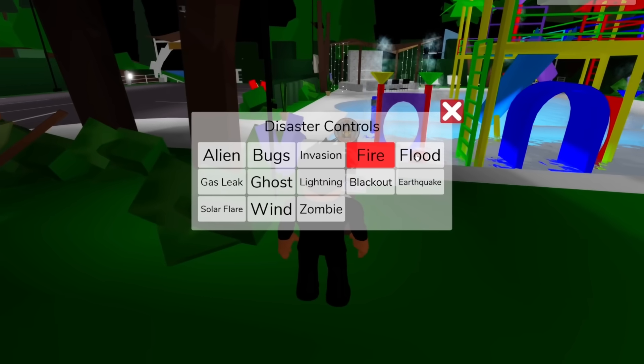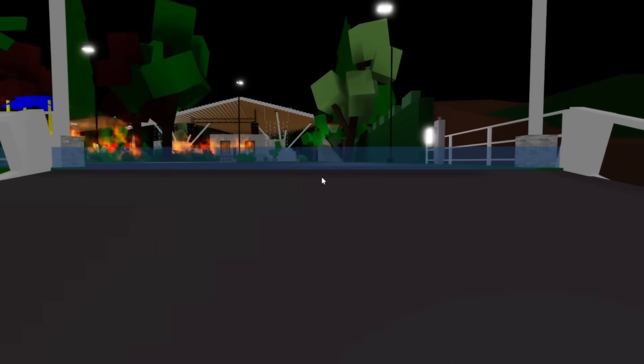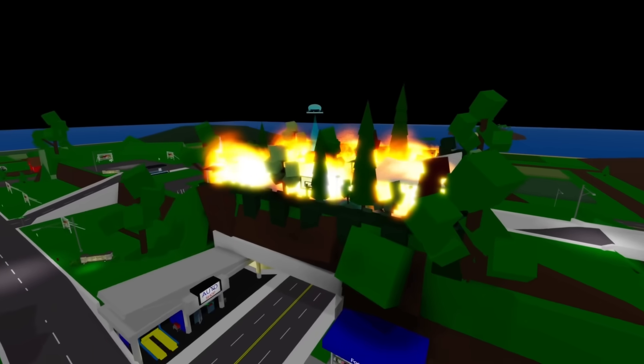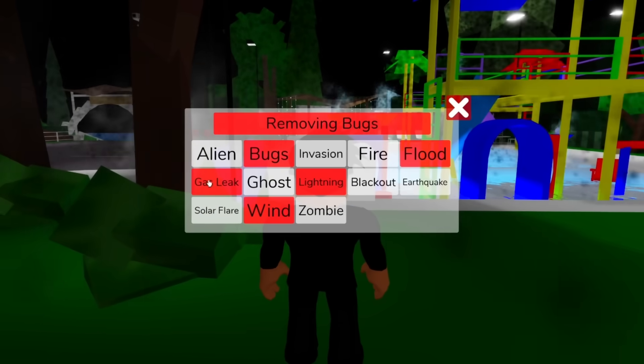It looks like we can also spawn some disasters in this holiday resort. For some reason the flood completely stops when it reaches the driveway — that doesn't make any sense. What will happen if I spawn every disaster here? The resort is under attack by literally everything. Let me put all this out, I need to focus on what really matters.